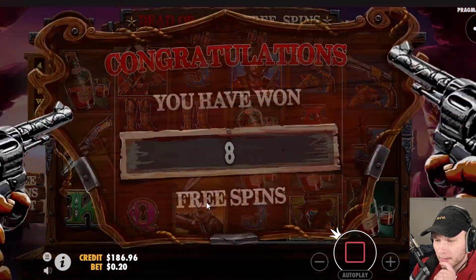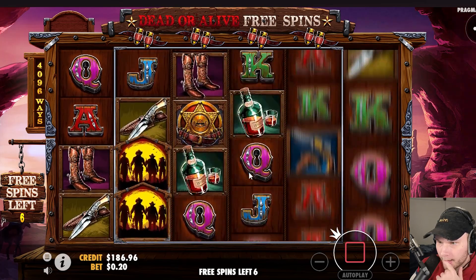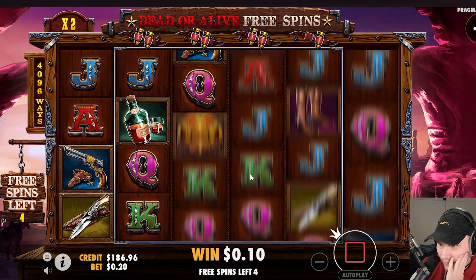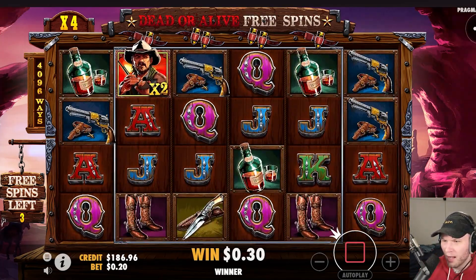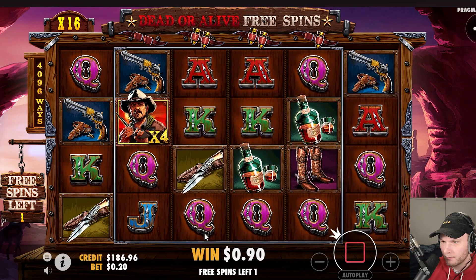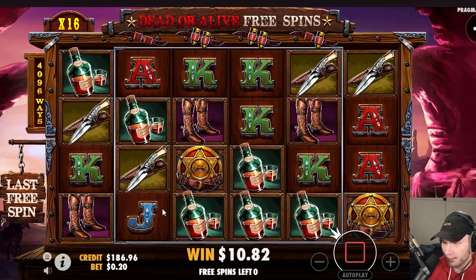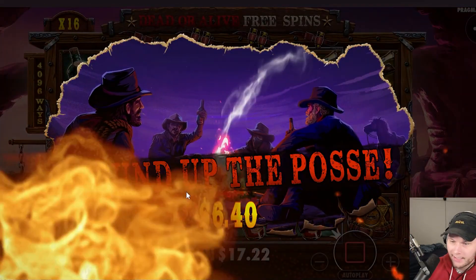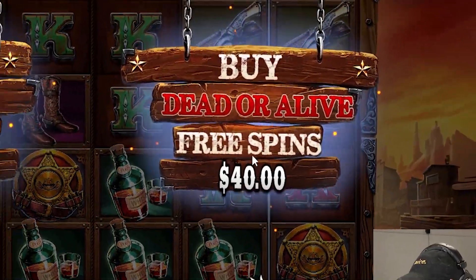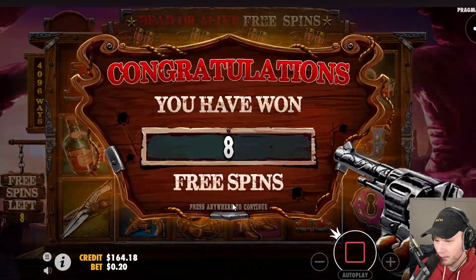We're just going to keep chucking the 40 buys out there, hopefully one of these can profit. Gun right there would be crazy but no gun — no multis so it wouldn't have been crazy anyway. The multis seem hard to get — that's kind of the whole point of the super bonus. Revolver — oh my god. Queens all the way with a 4x is only ten dollars. Bottles to the fifth — six dollars back. Seventeen dollars back on a 40 dollar buy. Another dead bonus it seems.